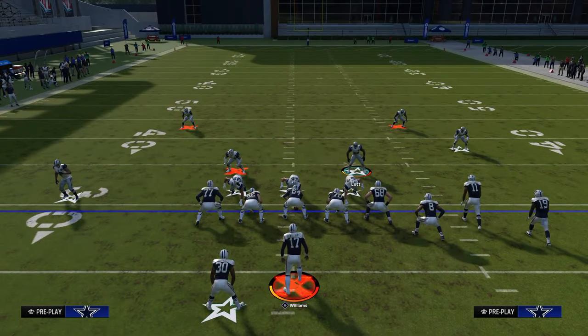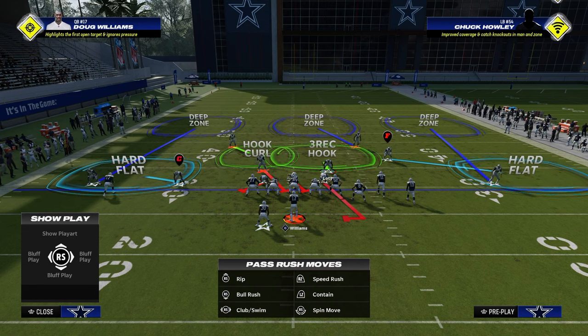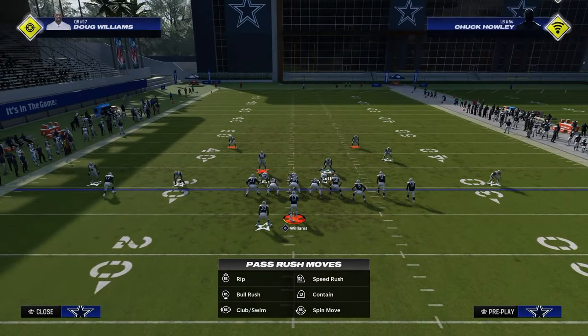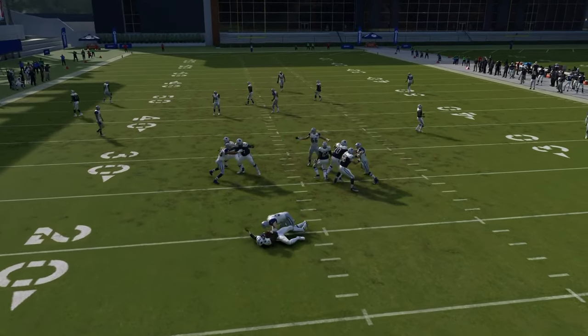I'm usering on Ronnie Lott — do not move your user. This is why this defense is so good: it is the ultimate disguise. We can do anything from this look, we can create all kinds of different pressures. This is our base look — the look that we will use until they adjust to it. This four-man pressure is often going to come in off of that left side.